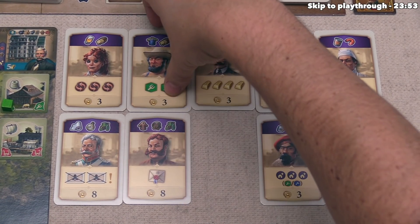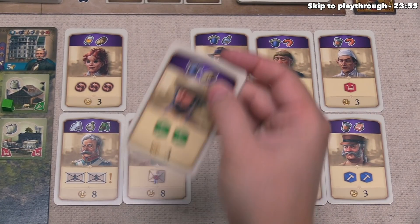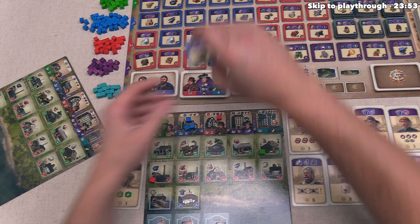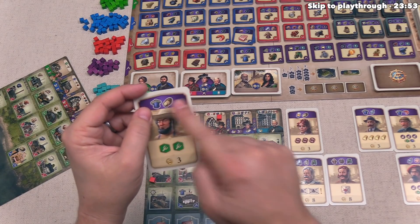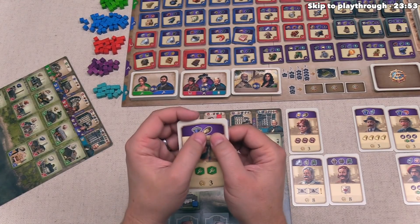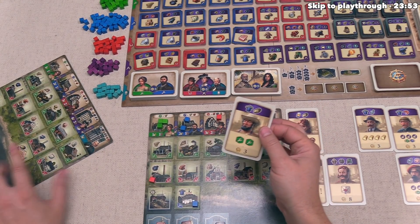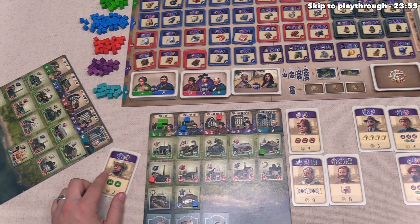Let's say we want to construct this card, which requires work shirts and bread. Let's pretend an opponent already has a bread factory. We can make work shirts easily by placing a blue worker on our workshirt factory, but we don't have a bread factory. However, our opponent does — and we can actually trade with them. They can't say no to the trade.